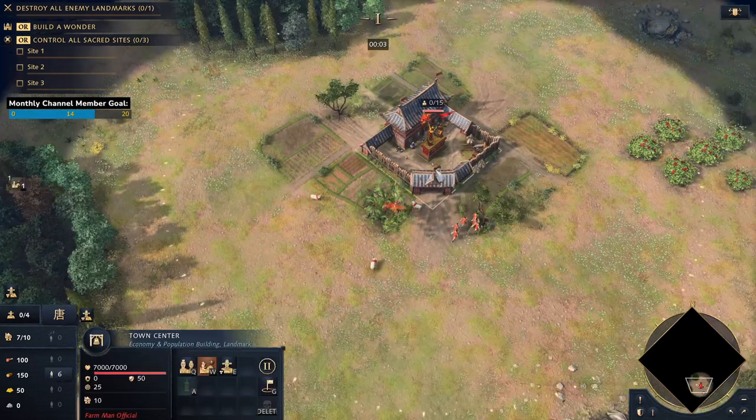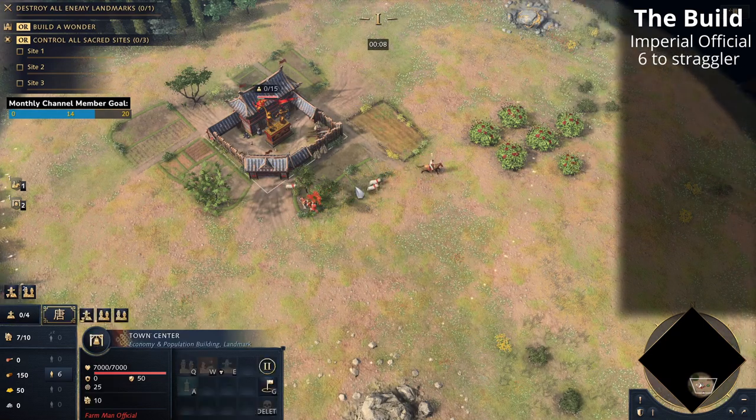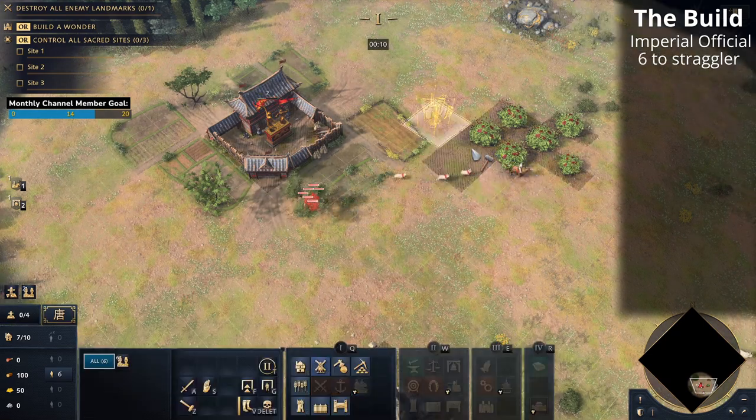In any case, you start off by queuing up the imperial official from the town center, take the starting villagers to the straggler tree, and then bring the scout to bring sheep to the berries.